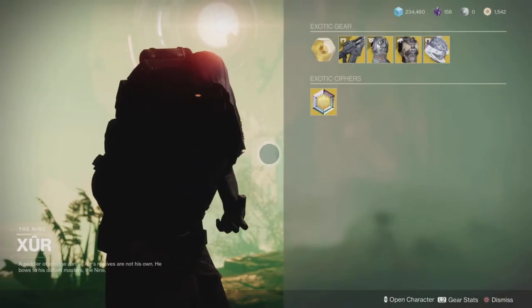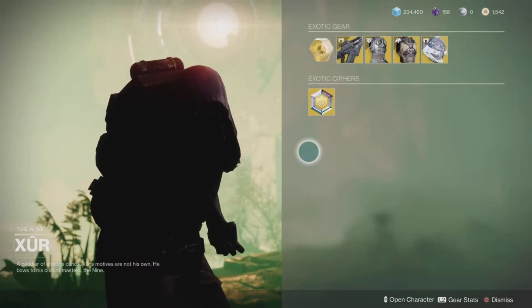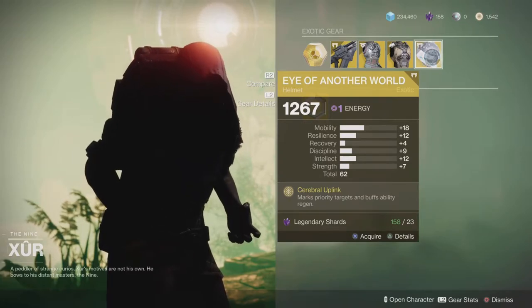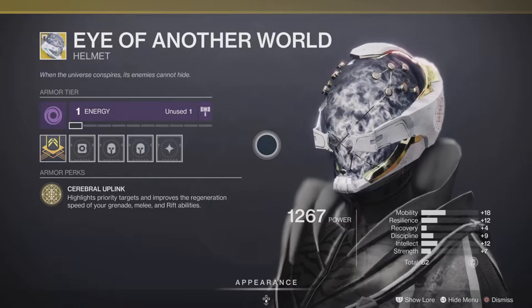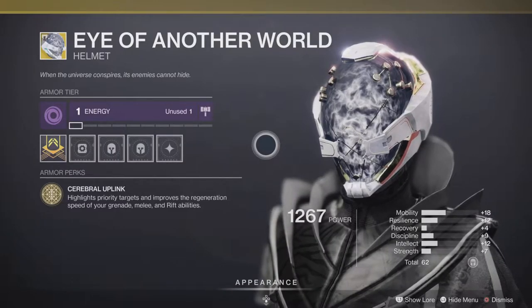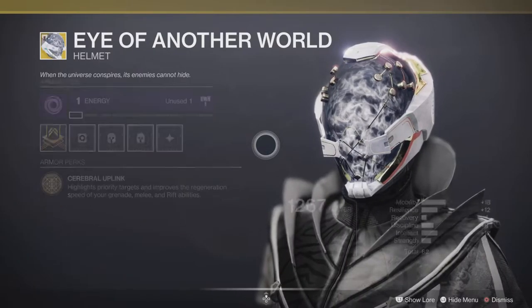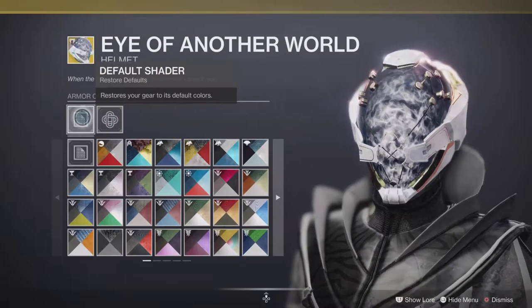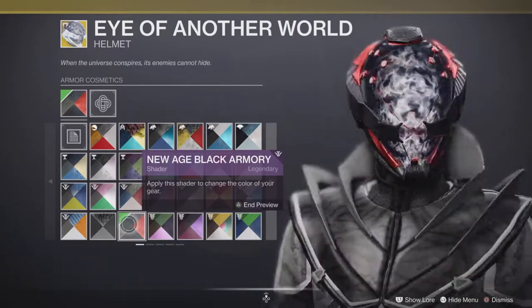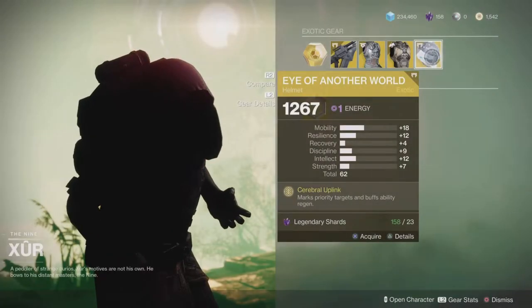Not the best week, if I'm honest. Looking at that straight away, not too impressed — the previous couple of weeks have been reasonable but not so much this time. Starting at the end here for the warlock, we have Eye of Another World. Looks fairly nice, lends itself well to shaders, highlights priority targets, and improves the regeneration speed of your grenade, melee, and rift abilities — but the improvement is very slow, it's really minor. It does look pretty good and I quite like the design, but that's all it's got going for it. I'd be inclined to say leave that one unless you're collecting.